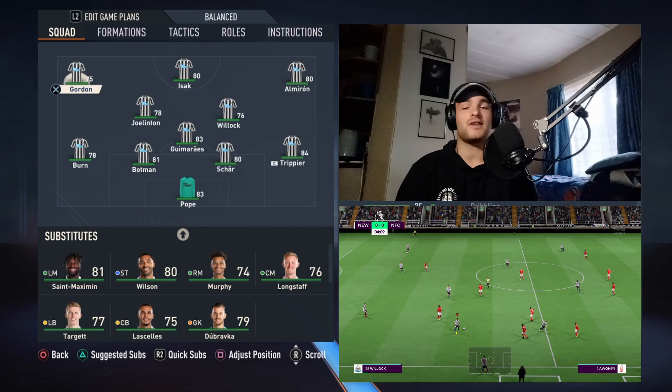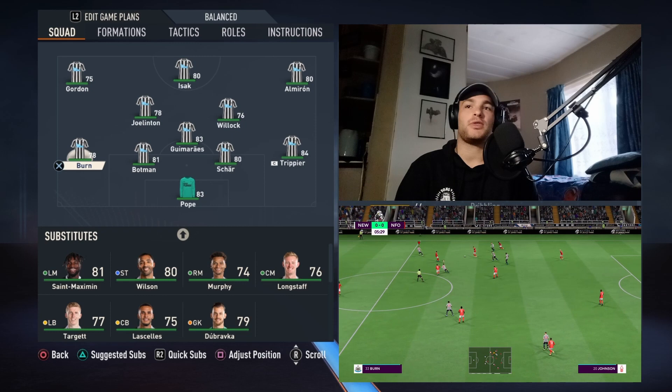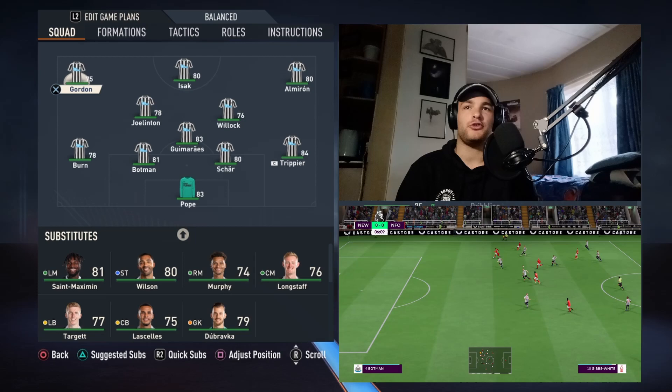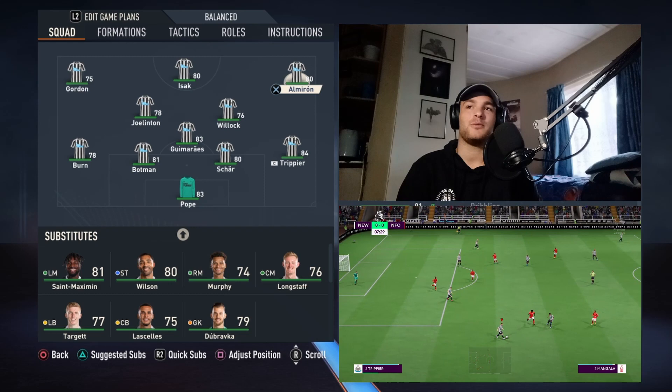As you can see here, Eddie Howe uses a 4-3-3 system with a slight variation in the midfield and a slight variation with the wingbacks slash fullbacks. We've put new boy Anthony Gordon on the wing, another new boy Isaac as a striker, and then of course Almiron, who's having a fantastic season, on the right wing.